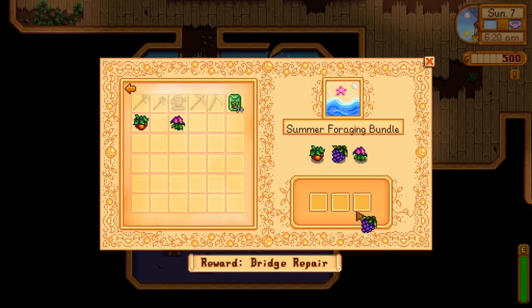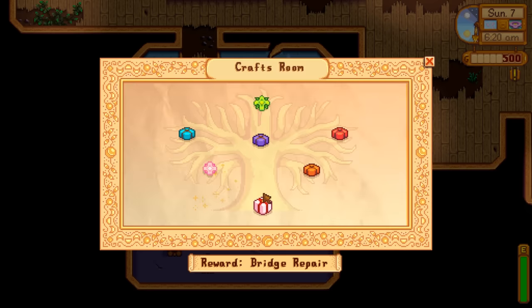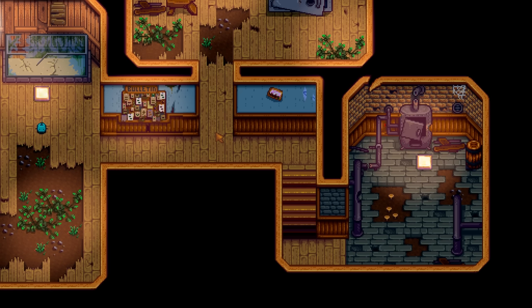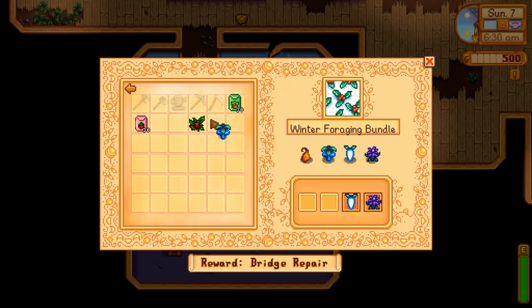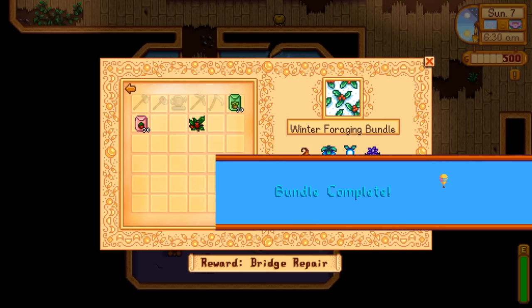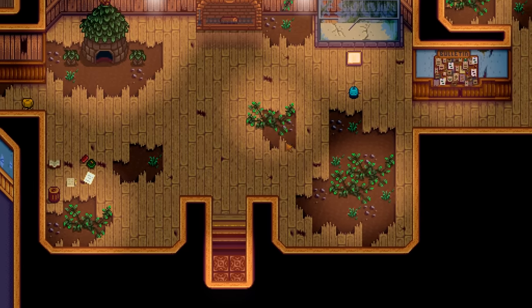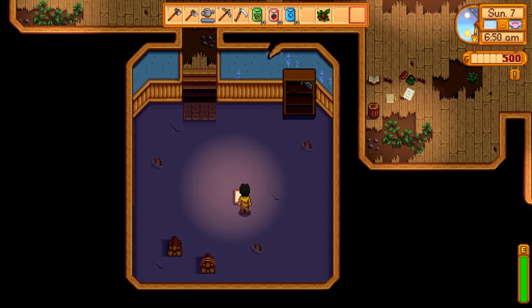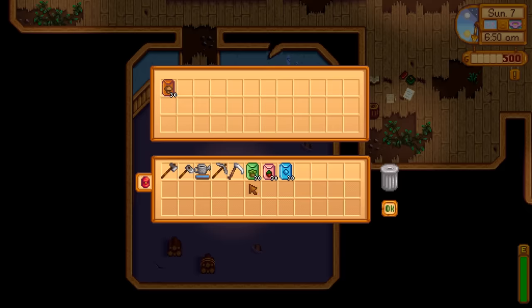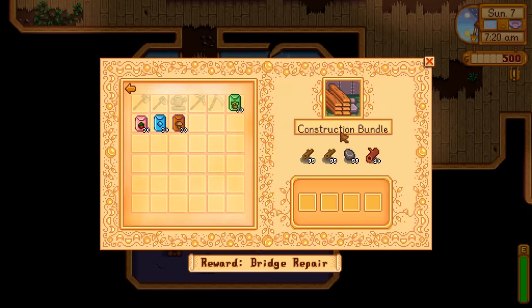Let's complete the foraging bundles. Completing the summer foraging bundle rewards you with summer seeds. Finishing the winter foraging bundle gives you winter seeds, which actually grow in winter if you want something to do that season. The fall foraging bundle is also self-explanatory, and its reward is fall seeds. Each completed bundle unlocks new content. By this point all rooms should be unlocked.